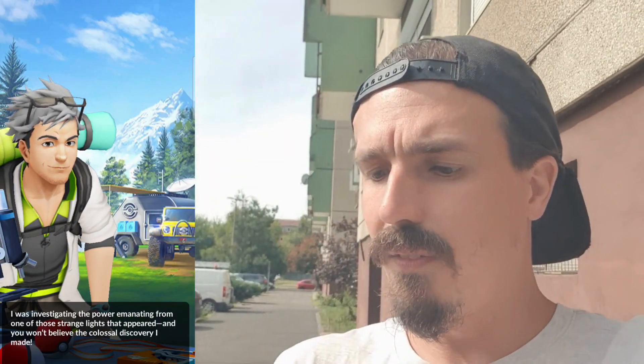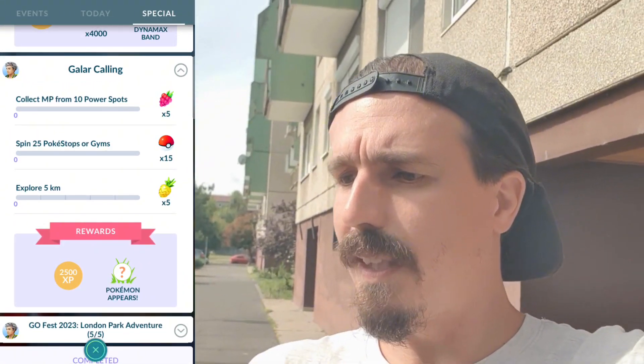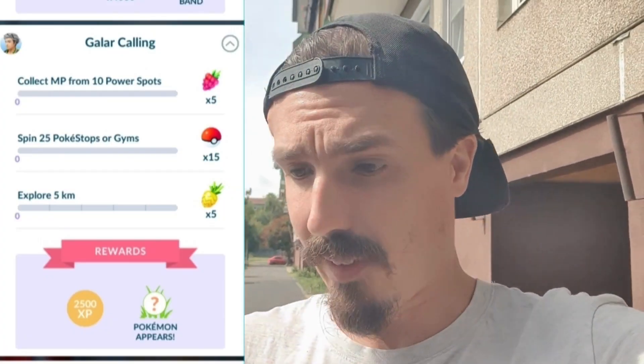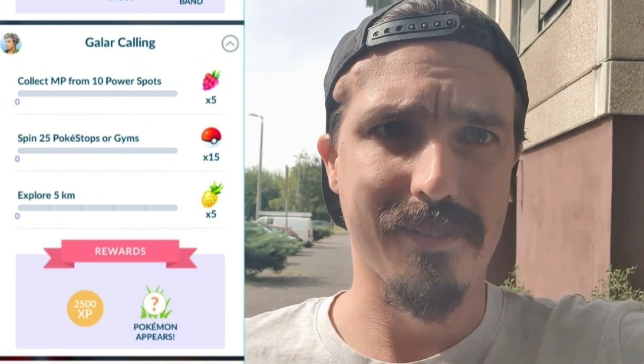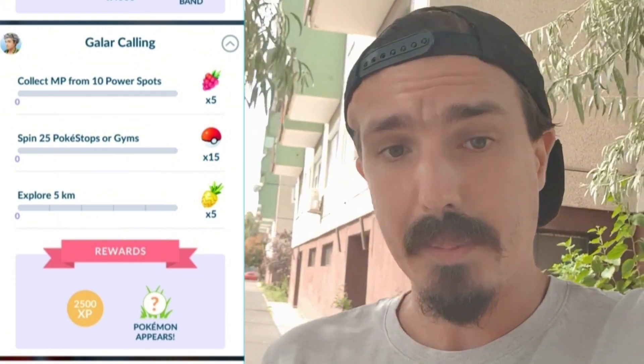We do have the next part of the Galar Calling. It does not say a step, but we've got to collect Max particles from 10 power spots for 5 raspberries, spin 25 Pokestop gyms for 15 Pokeballs, and explore 5 kilometres for 5 Pinap Berries. We did get 2,500 XP and a mystery encounter with some Pokemon. I think this counts as step five or six. We need to complete 3-3 of 'To the Max' as well — I just need to unlock a max move. We've got a couple of brand new Dynamax Pokemon now, and I already unlocked all my moves from my original 3 Dynamax Pokemon. Now we've got some more Dynamax mons, we can complete that step 3 of 3.